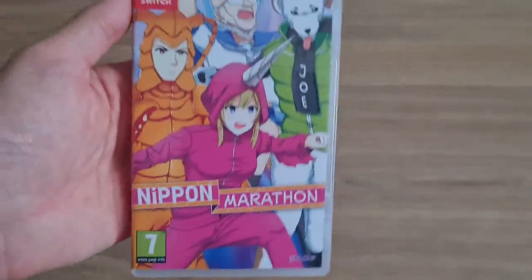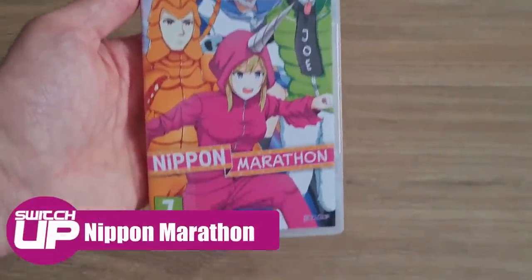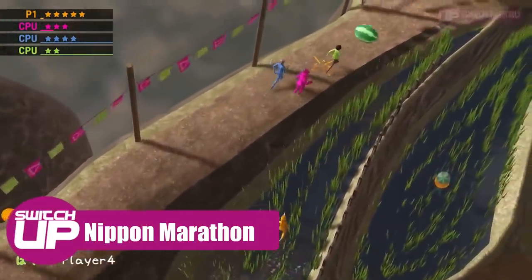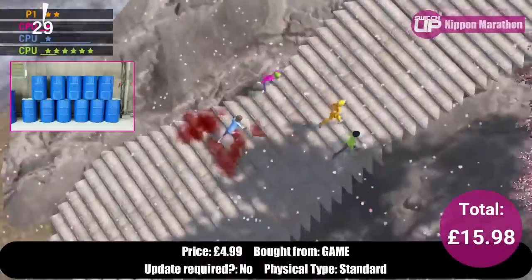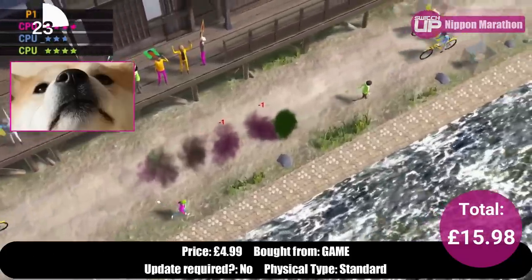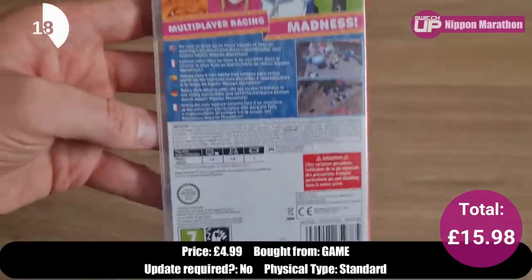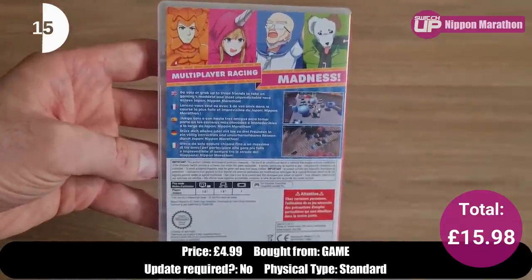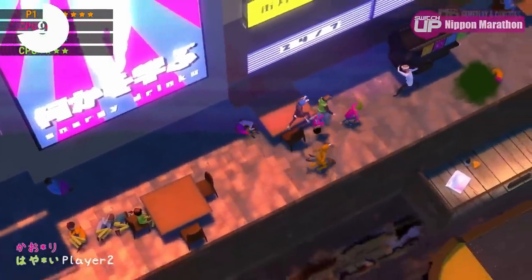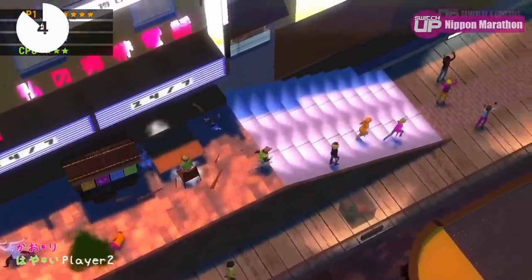The next one was a cheap one just to give some leeway for later games, and this is Nippon Marathon. It's a crazy party game based around racing against a colourful cast of characters to win a big cash prize. It has a touch of Takeshi's Castle about it — you'll be avoiding all manner of obstacles and projectiles from watermelons to dogs and even cyclists as you try to reach the finishing line. There's a storyline for each of the four characters but this is all about playing locally with friends — up to eight people on the Switch — and it's harmless fun worth the £5 I paid.